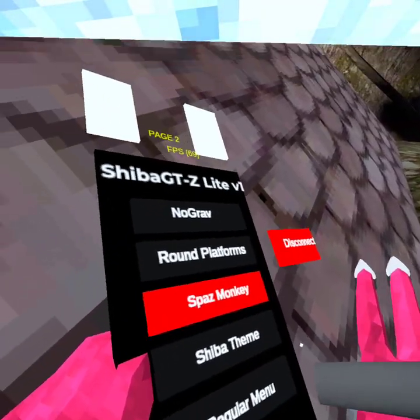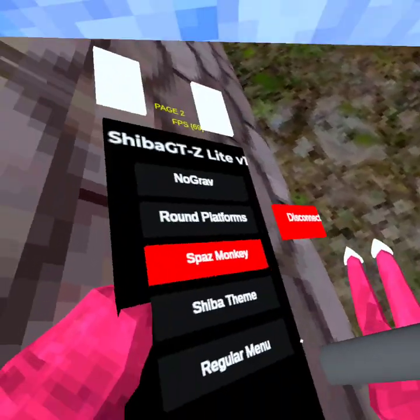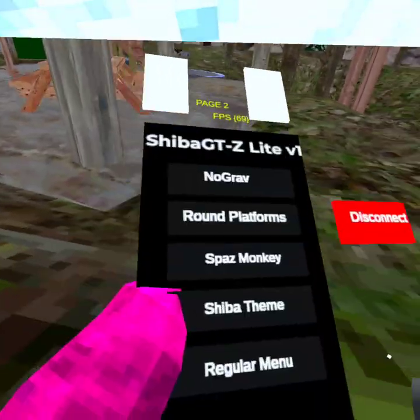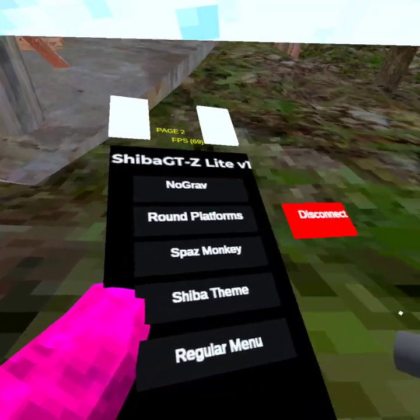Spaz monkey - what keybind is it? I just joined a lobby. Hey, someone's in there. Nothing. Regular menu.